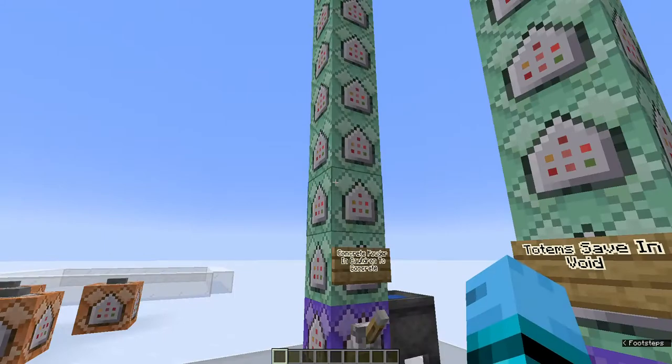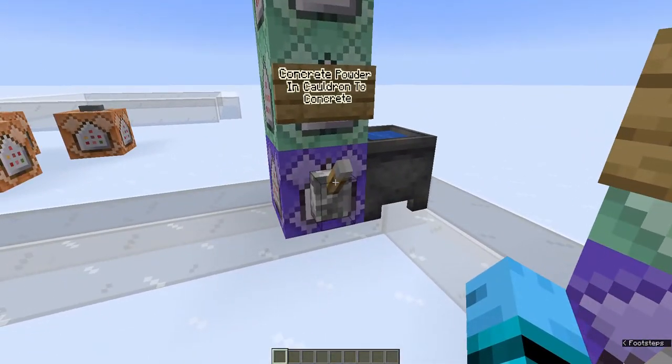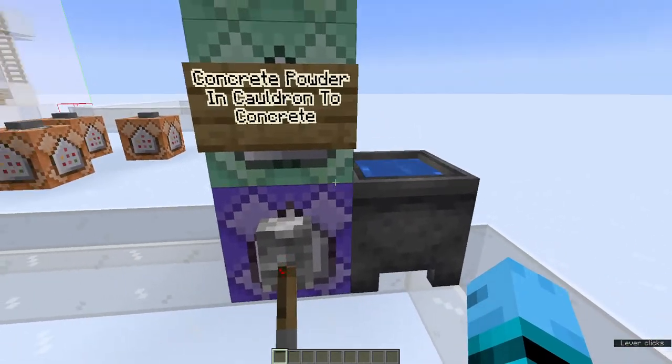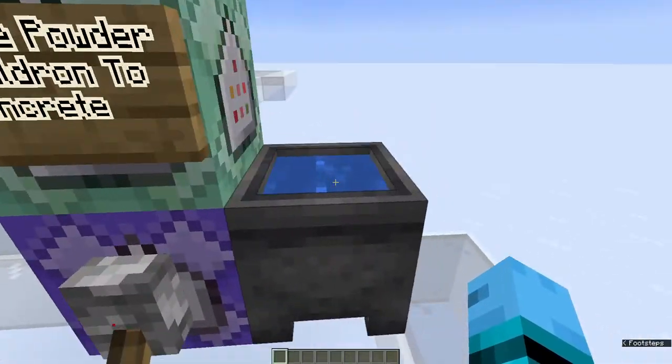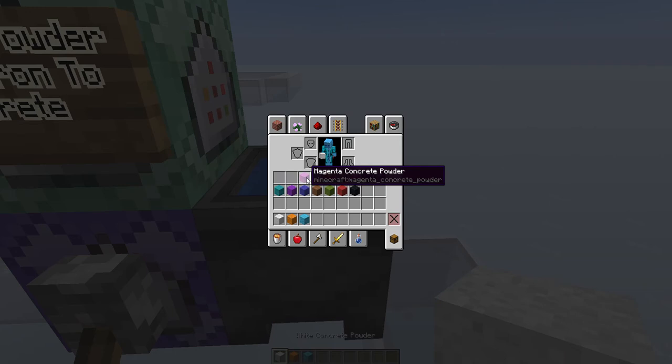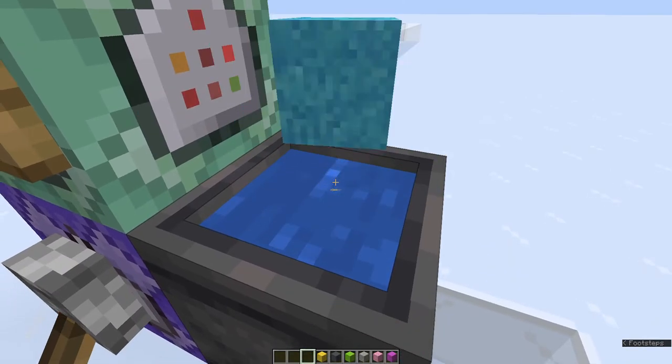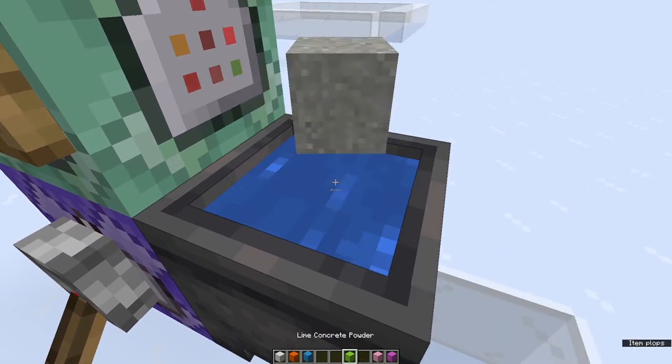It's just a few commands — one for every concrete powder. All these commands are in the description. And turn it on. Each one will turn into concrete powder.